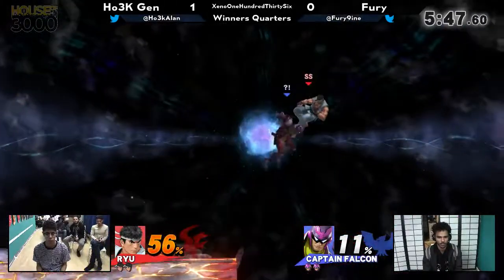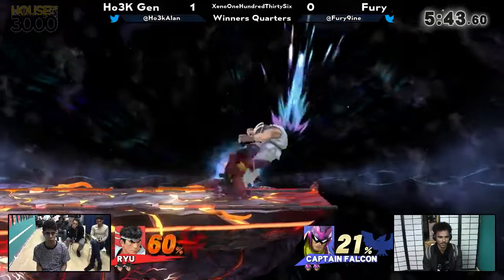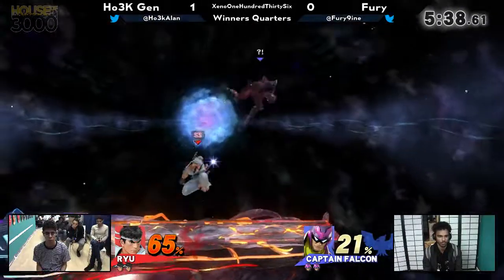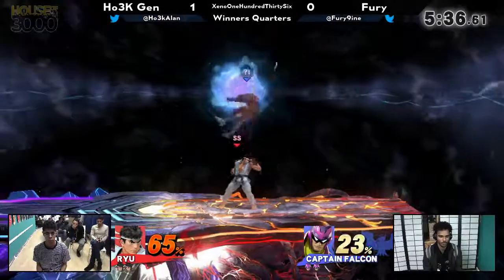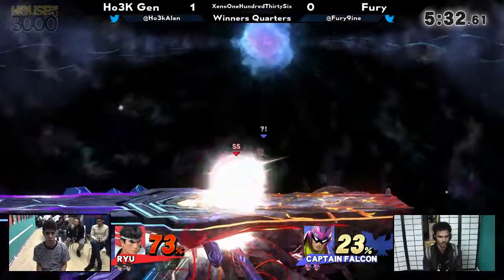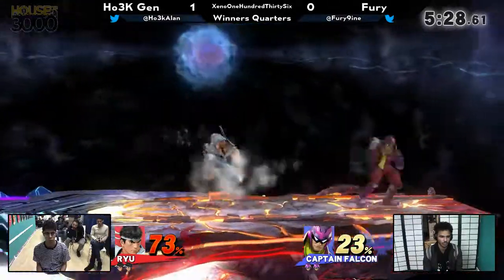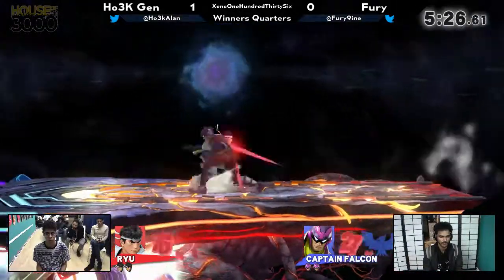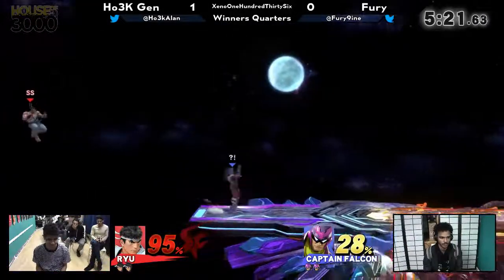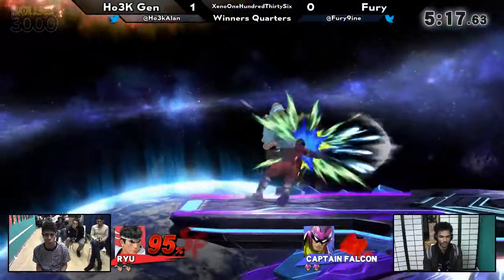Ryu totally just took that knee — he's just like, fine, hit me. I took 12. Fury did a good job keeping him on ledge, but those were some great recoveries by Gen, just minimizing the damage. Now he's down in percent, but this is still a very close game, and it would not have been had he dropped the stock already. We talk about Falcon's bad recovery a lot, but Ryu against Falcon off stage — Ryu against anyone — pretty shaky recovery. Falcon in particular, you've got weak knee, down air, a lot of edge-guarding tools that are really good.